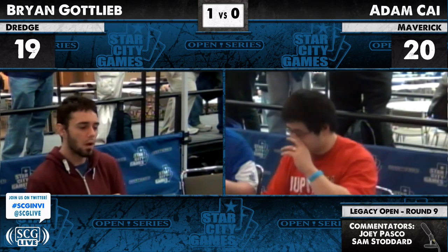Adam Kai is playing a blue version of Maverick — really just blue in the sideboard. It looks like he brought in his Spell Pierces in an attempt to keep Brian Gottlieb from resolving anything — Dread Return, Breakthrough, Lion's Eye Diamond. Very good against his deck.